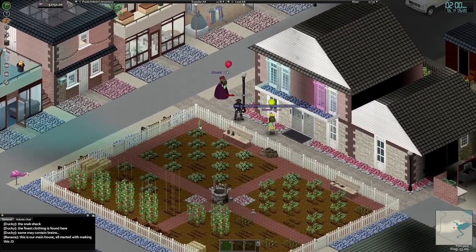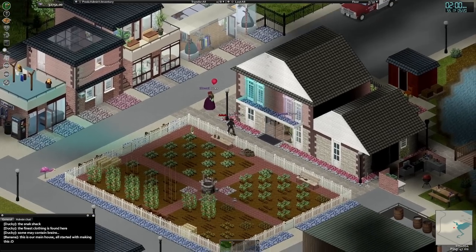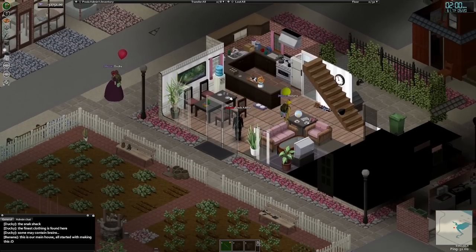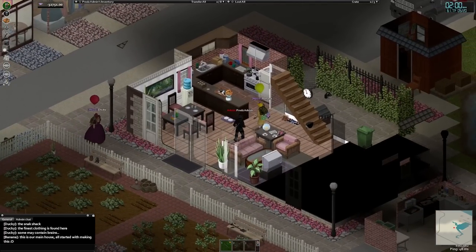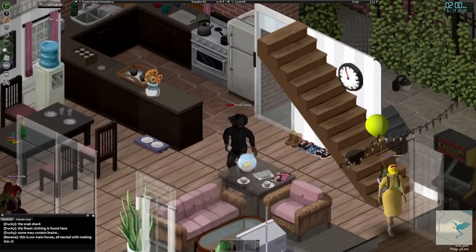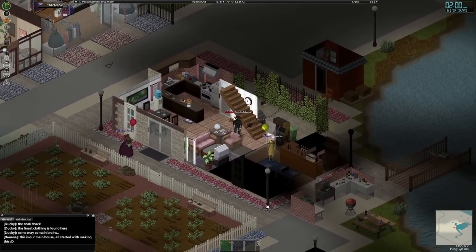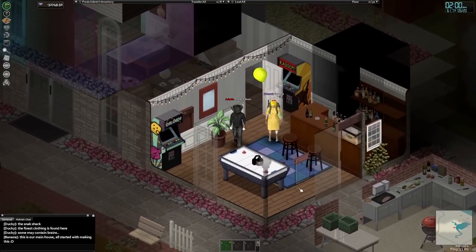Up next is my favorite aspect of the entire town. This all started from this one little shack. And if you're sitting there saying 'but Preds, this is a house, not a shack' — as you'll see in the screenshots, this building started as a literal shack. From there, Ducky and Banana went through, knocked out all the walls, removed the flooring, and then rebuilt it from the ground up using custom tiles in More Builds and More Builds Plus. Everything you're seeing — from the siding, the flower beds, the walls — is all hand-built by these two.